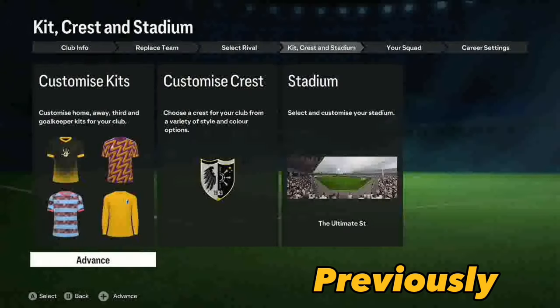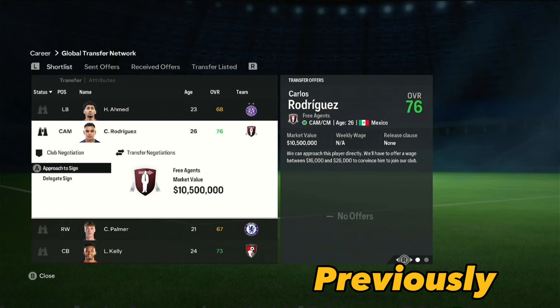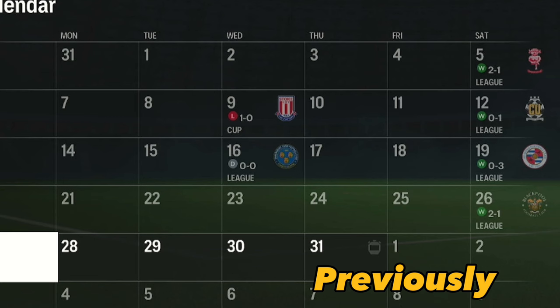I created my very own club in FC20 for Nintendo Switch. On the previous episode, we signed free agent Corona. We also signed Rodriguez, and he is bossing that midfield so far. As we near the transfer window deadline, we still need to sign a proper center back. Welcome to Create a Club Series FC20 for Nintendo Switch Episode 3.